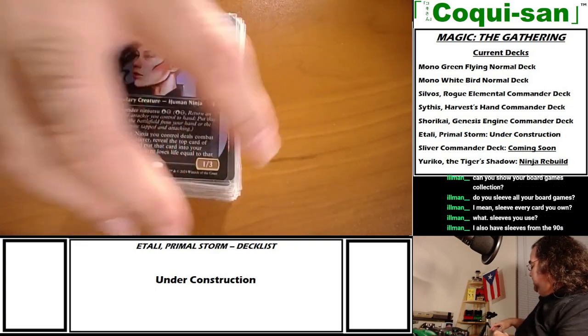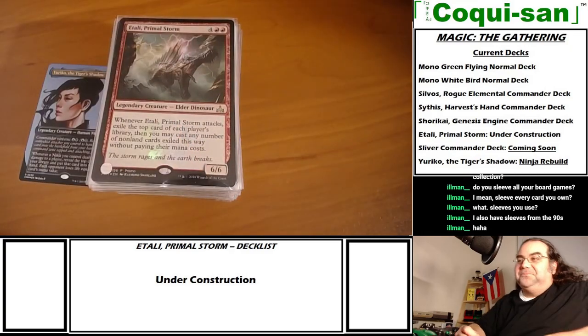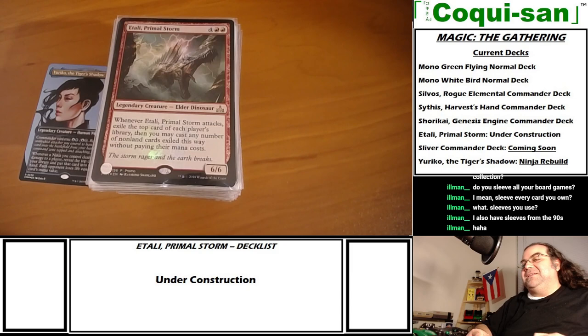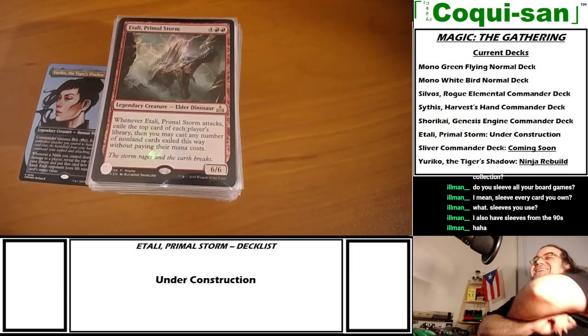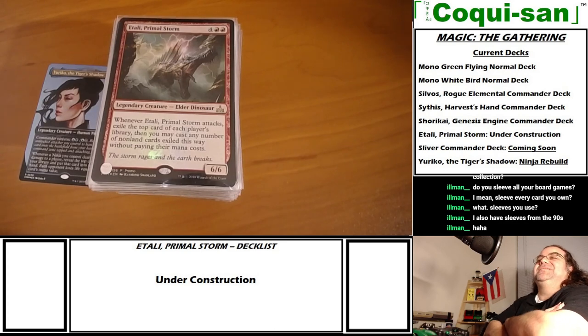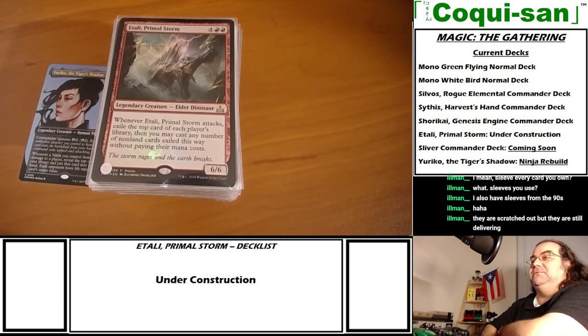That's the Etali deck, and these sleeves are from the 90s - they're as tough as Twinkies. Once I upgrade the Yuriko deck I'll cover that as well as the Sliver deck.